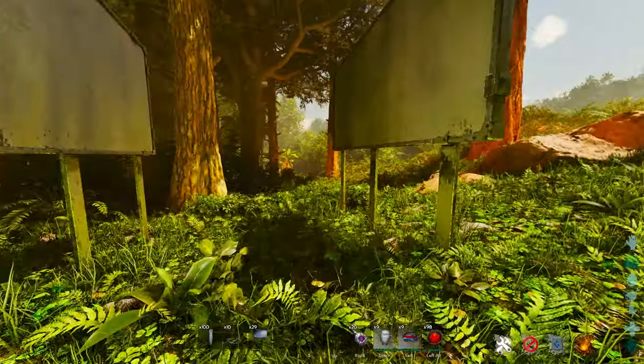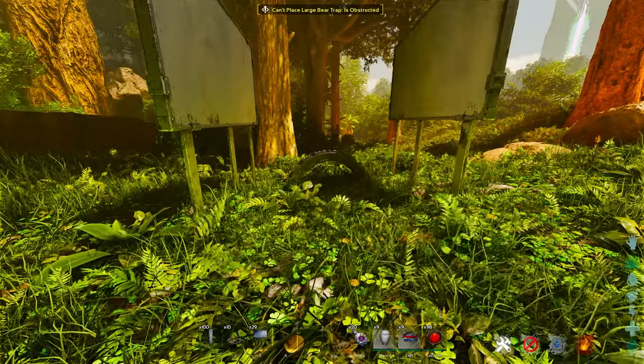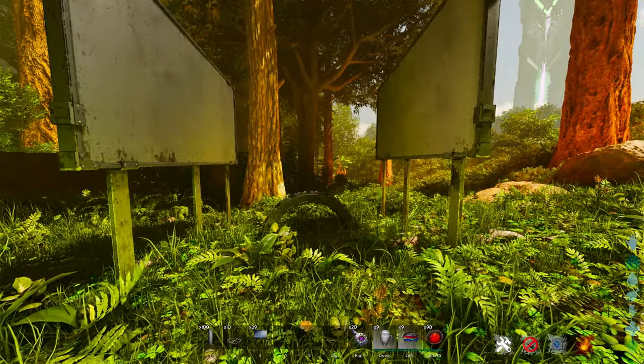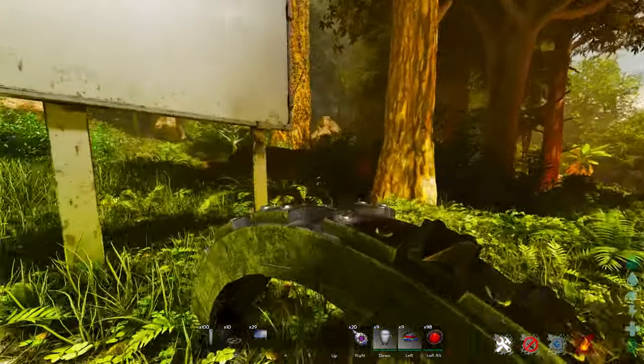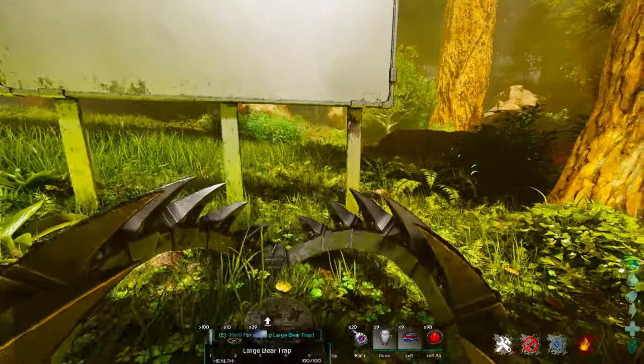You can basically fit a bear trap in the middle — there's a billboard on either side. The reason we're doing this is we're literally going to slap down two additional billboards, but we're using these kind of like a funnel. Essentially we're going to pull him right over the top of the trap.